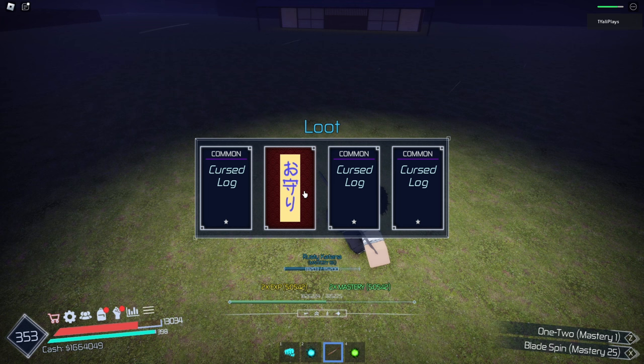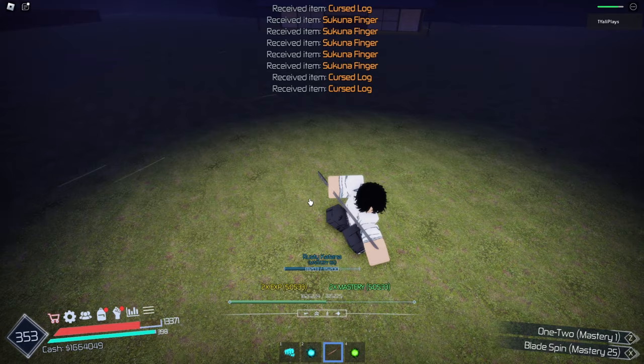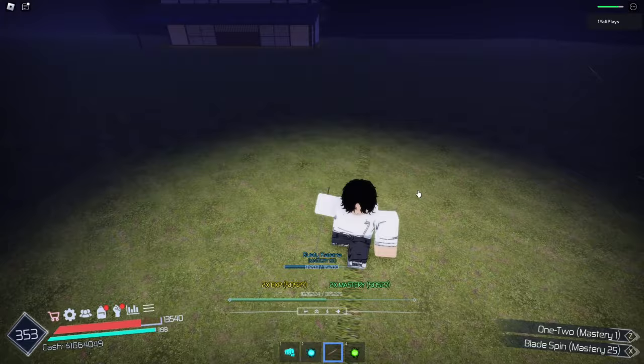Guys, this is my first blue chest ever — I've never gotten this ever in this game. This is the most rarest chest you can get — it's past the red. And if you guys watch my videos, you've never seen me get this one. So let's see what we're going to get. Five Tsukuna Fingers! Do you know how much that's worth? That's 500 grand we just got. Each Tsukuna Finger is worth 100k — we just got 500 grand just like that. Holy crap, that was crazy. That was a very successful mission.